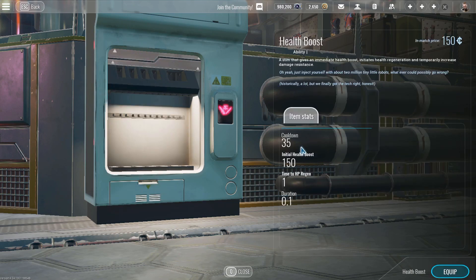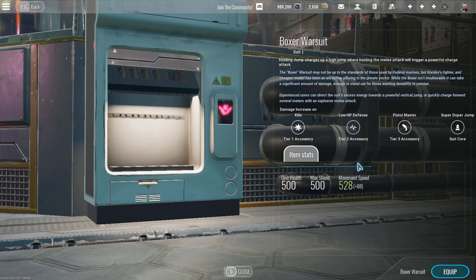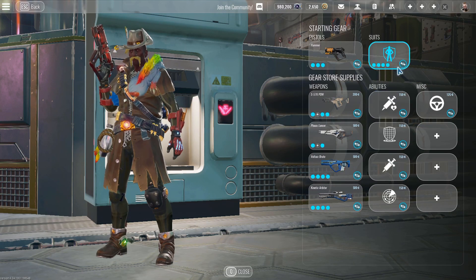We can check what's the cooldown of Hellshot — it's at 35 seconds, so you're reducing about 7 seconds off the cooldown. Once you reach level 5 on Augment, plus faster ability cooldowns, which will probably reduce another 1 or 2 seconds, you're getting Hellshot every 25–28 seconds, compared to Boxer which only gets it every 35 seconds. So that might help you in a fight if you prefer that type of playstyle.